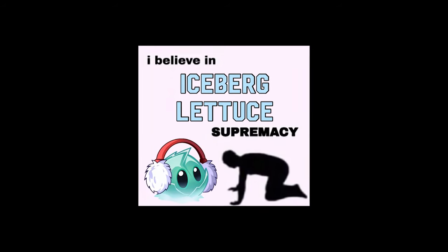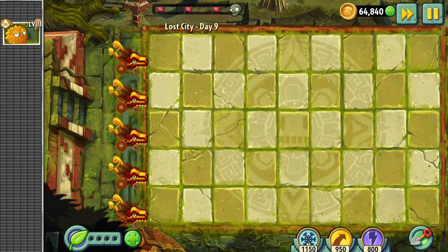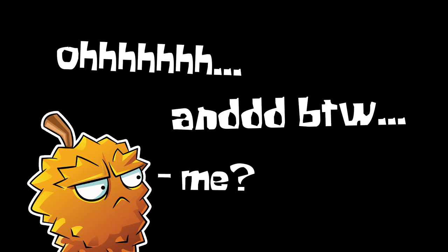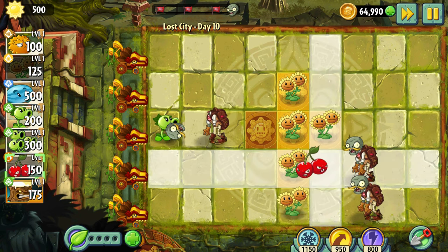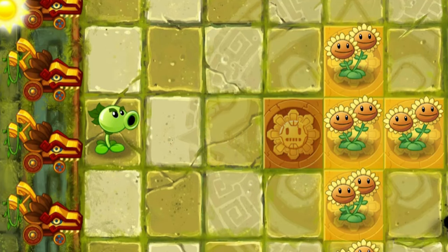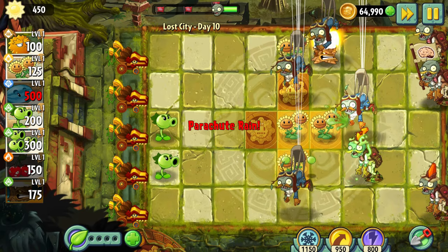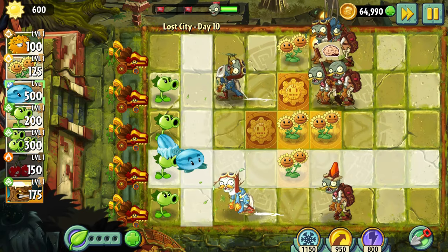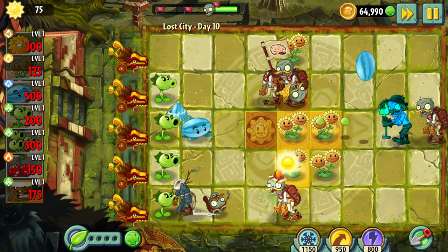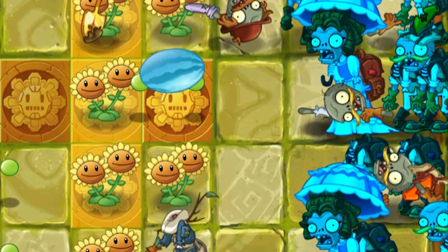Doesn't that prove the Iceberg Lettuce supremacy? Day 9 was another conveyor belt level. And by the way, I like Endurion. Day 10 – I decided to build 2 columns of double sunflowers close to the zombies. That wasn't a good idea at all. The parachute zombies ate my sunflowers and my defense line almost collapsed. But then Winter Melon saved me, so I was able to rebuild my columns of sunflowers and beat that level.